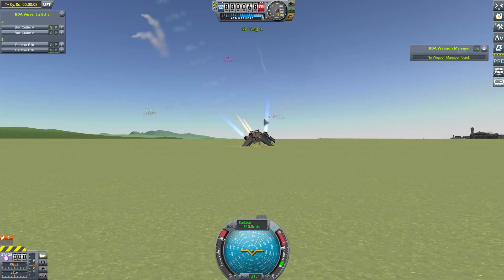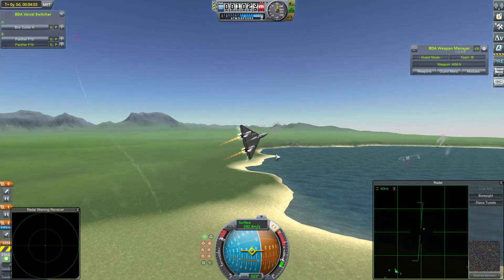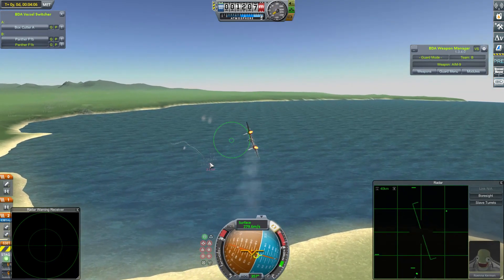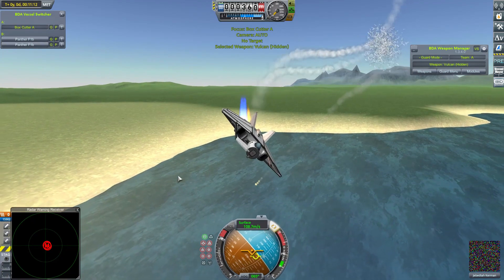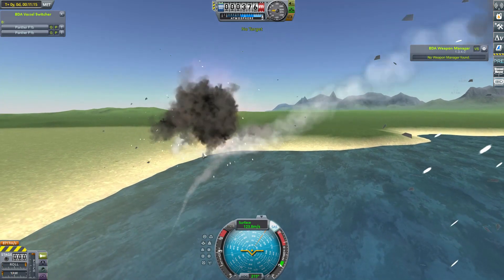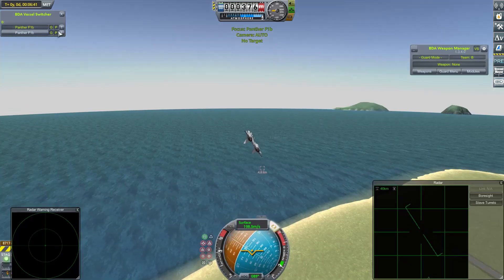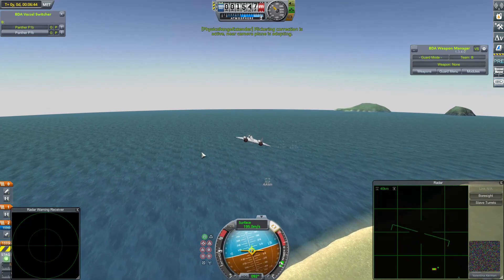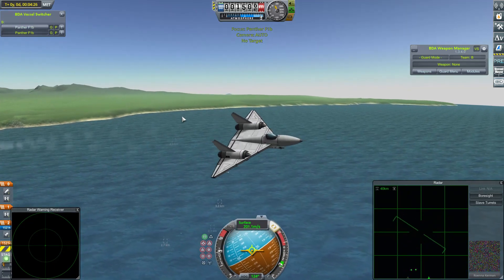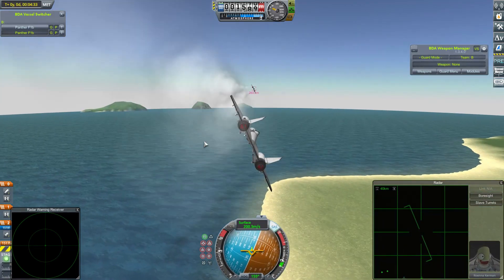That is one of the Panthers gone, though. One of the other Box Cutters is gone as well — I am not staying with the right fights here. The one remaining Box Cutter, Jebediah Kerman, takes a couple of Sidewinders. I think it's exactly what I was talking about — the Panthers started to deploy their Sidewinders, and that was pretty much it. Again, an identical result. All craft down. Did manage to get a kill, but ultimately another loss for the Box Cutters.